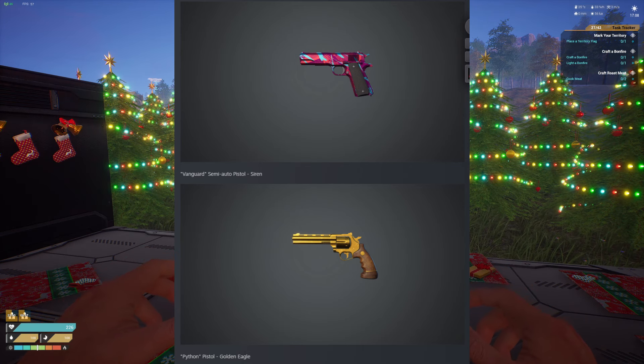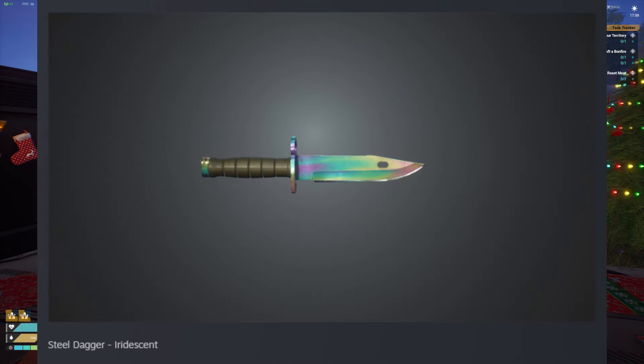And then below it, the Golden Eagle — we've already seen a Golden Eagle design, but this one's now on the Python. And the last one, the Steel Dagger — you can now have it iridescent. I think this is actually kind of nice. It's just a tool, not really a weapon, but I like the direction the developers are trending with this one.